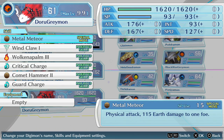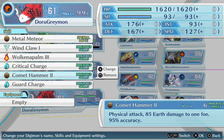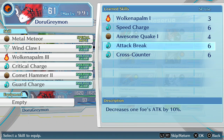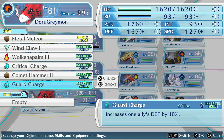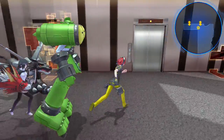EnduroGreymon — let's see. Do you have Comet Hammer 3 yet? No. He doesn't really have anything else. Alright, that one goes down, this one goes up. Let's go up.